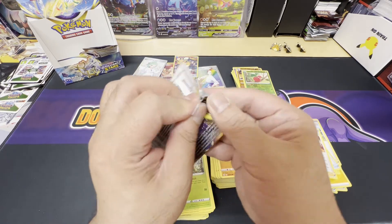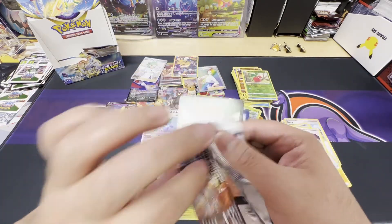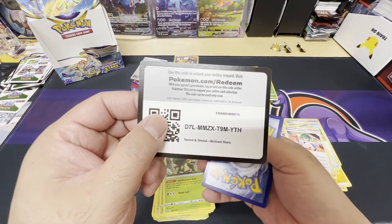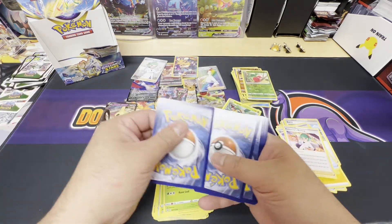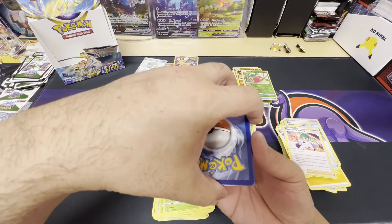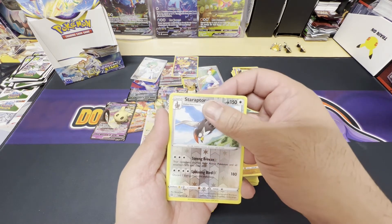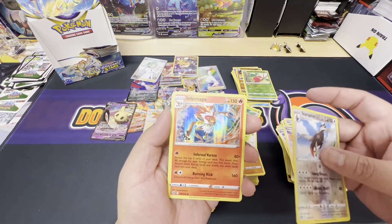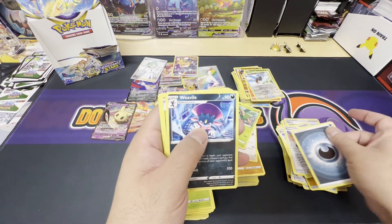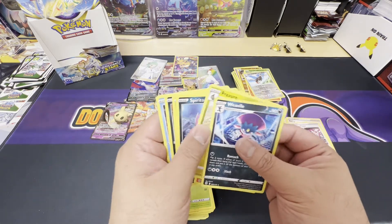Two packs to go, two chances to pull a Zard. Here's chance number one with the black border. Reverse holo Staraptor and a holo Infernape. No Charizard — is he hiding in the last pack?